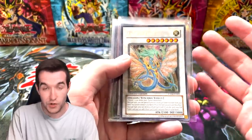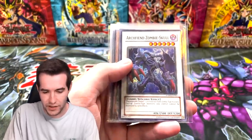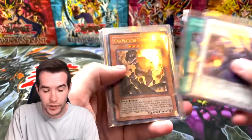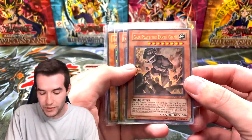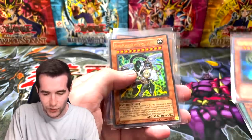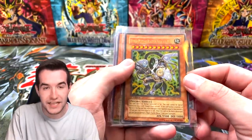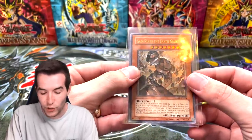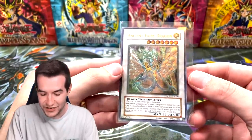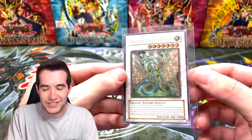All right, so from the 20 packs and the tin — pulled the secret rare near-mint to mint promo, the Archfiend Zombie Skull super rare, Future Visions first edition super rare, ultra rare Gaia Plate the Earth Giant, the Kuz Elite ultra rare, first edition Hyper Psychic Blaster, ultimate rare Gaia Plate the Earth Giant, and finally the ultimate rare Ancient Fairy Dragon! That was insane — what an epic 25 packs.